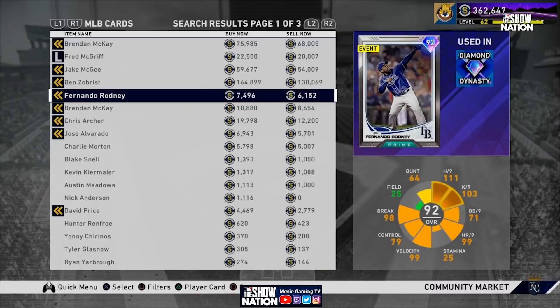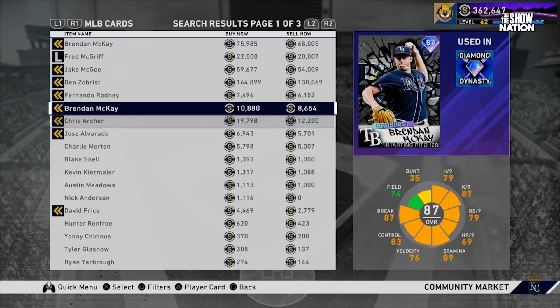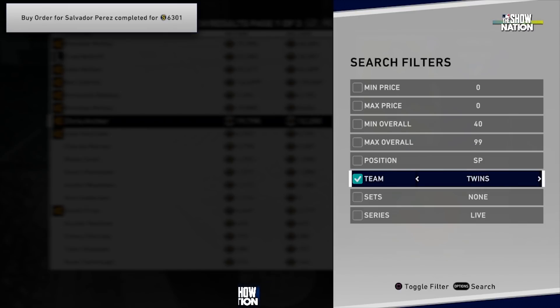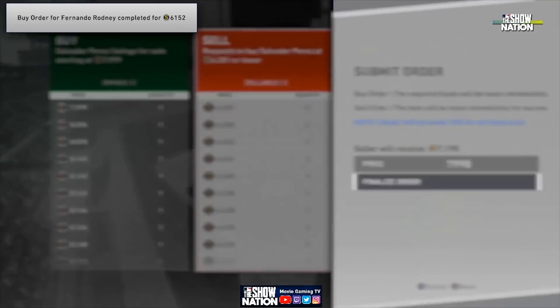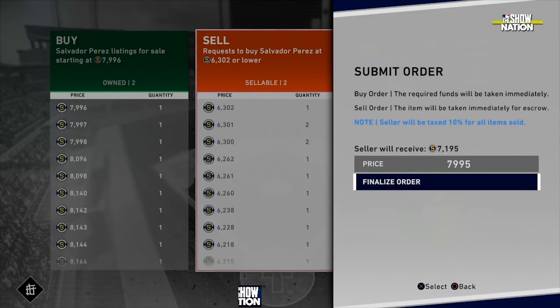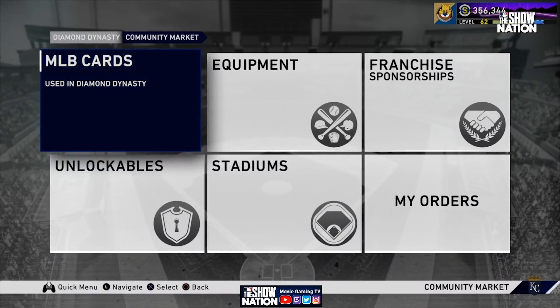Now you guys are aware of this program that's going down — make sure you start preparing for it. Get your flip on, we've got 12 days. You're going to need a lot of stubs for this if you want to get it done, but you can get it done for free — you just have to start flipping. Knowing what to flip is key, and if you subscribe to the channel I'm always telling you what I'm flipping. This is a big deal and you're gonna want the card from it just like you want Mantle. Alright guys, thanks for watching.